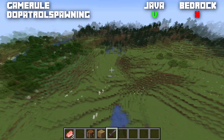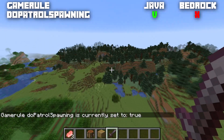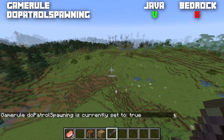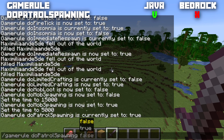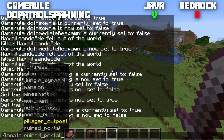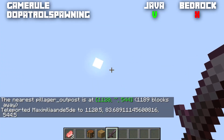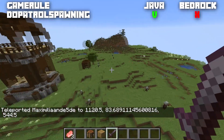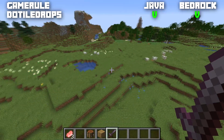Next is a Java-only game rule: doPatrolSpawning, normally set to true. Pillager patrols spawn randomly in your world and can give you the Bad Omen effect. If set to false, they will no longer spawn in the wild. However, if you go to a pillager outpost, pillagers will still spawn there — they just won't wander around randomly.